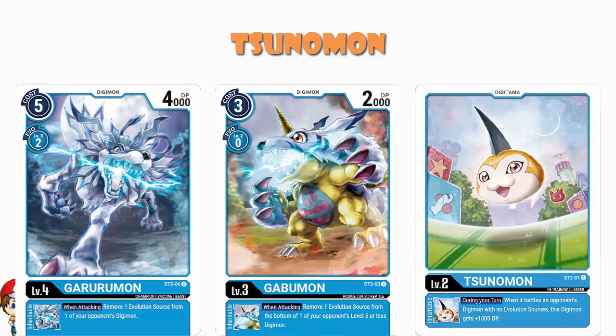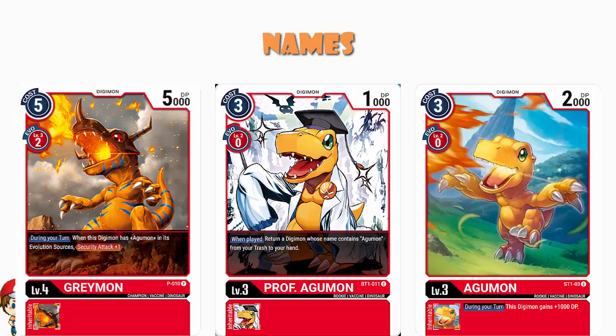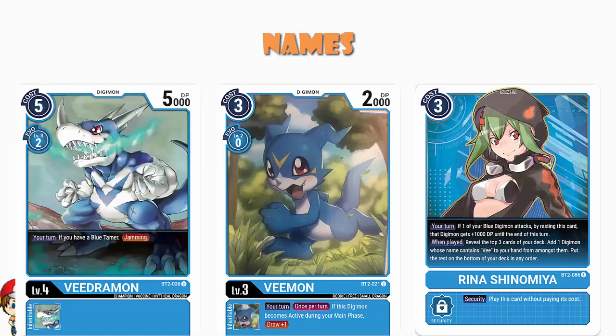Let's be clear about names. Agamon and Professor Agamon have different names, so anything requiring Agamon specifically — like the Greymon — will not work with Professor Agamon. But if a card says 'name containing,' like Rina the Blue Tamer from Ultimate Power — who lets you search for a Digimon whose name contains V — that covers Veemon, Vedramon, and others. 'Name containing' doesn't require an exact match; 'name' alone does require the exact same name.